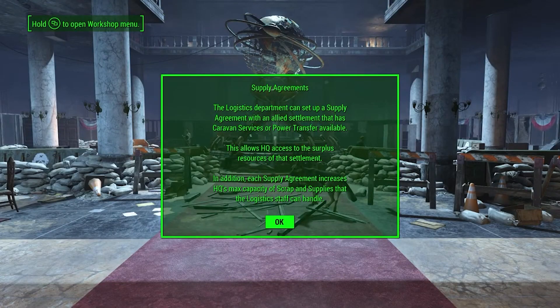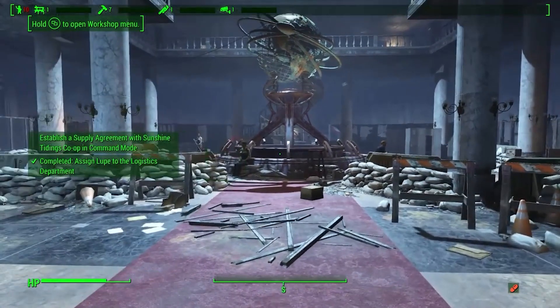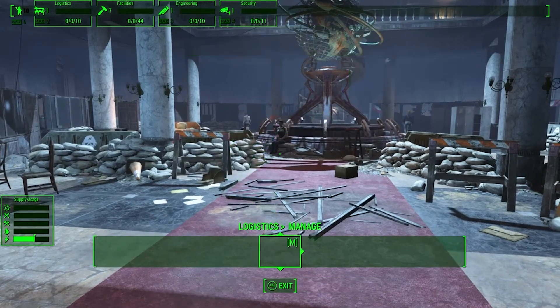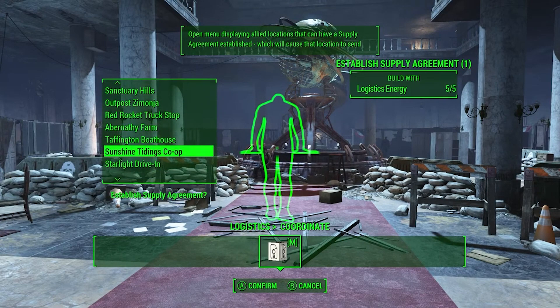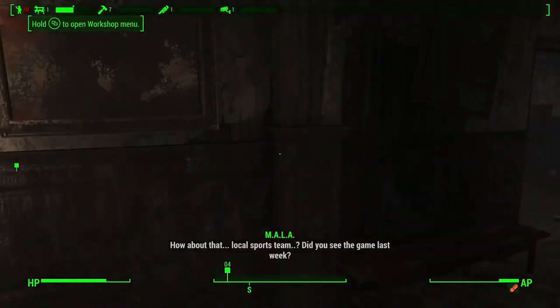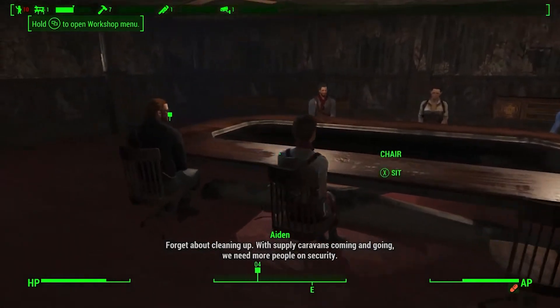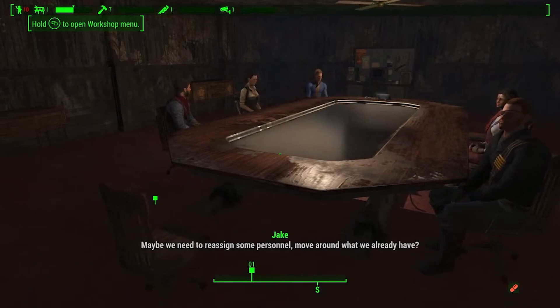Supply agreements are the first time the permanent energy use comes into play. If we go into this mode and see the full scope of the HUD, you see the numbers underneath the departments — the first one is permanent energy use. So if we go to establish a supply agreement and set one up with Sunshine, this basically puts a permanent tax on logistics energy — they permanently have something to manage. We need more people on security, but we don't have enough to go around.